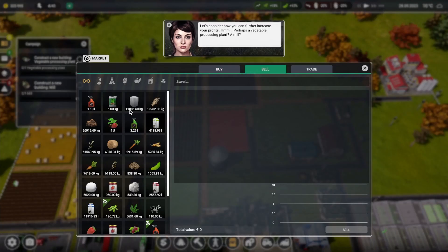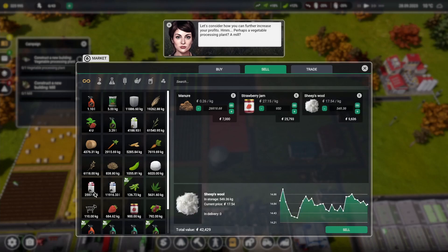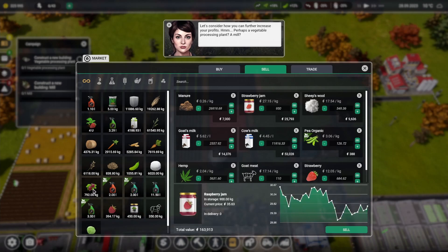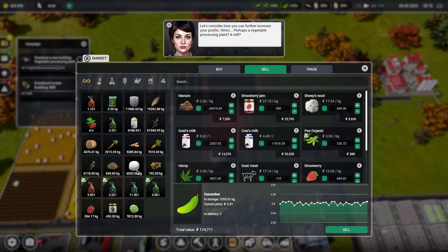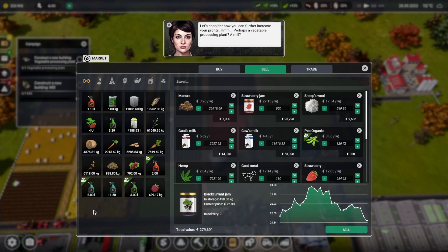We're going to sell a lot of stuff - a lot of jam, a lot of chicken - these are kind of my staples. A lot of this and a lot of that - a lot of jam. We've now got 270,000. Let's build this now.